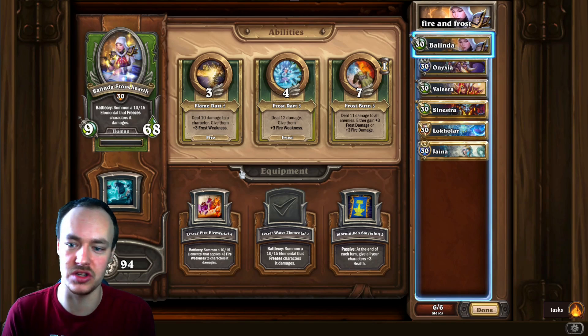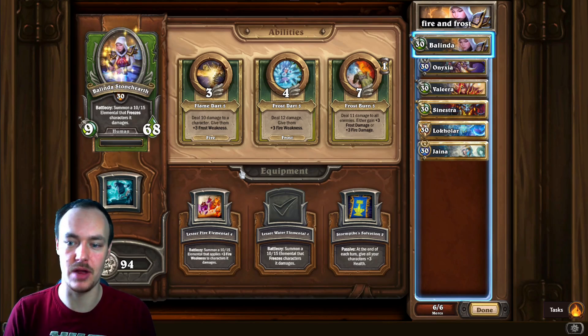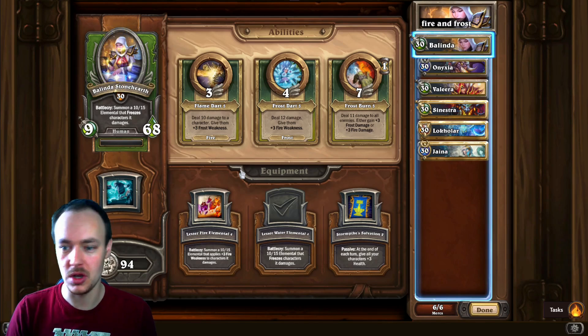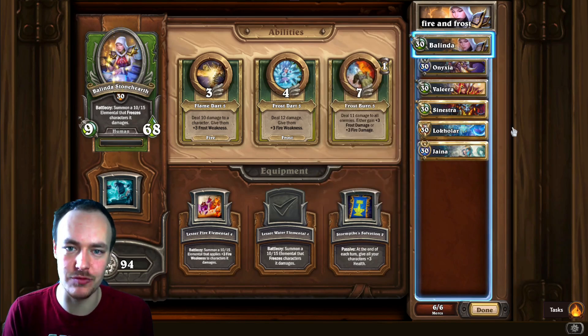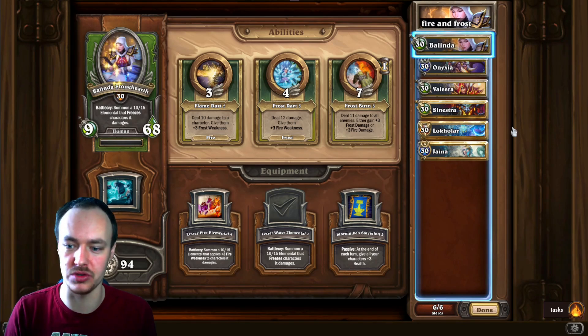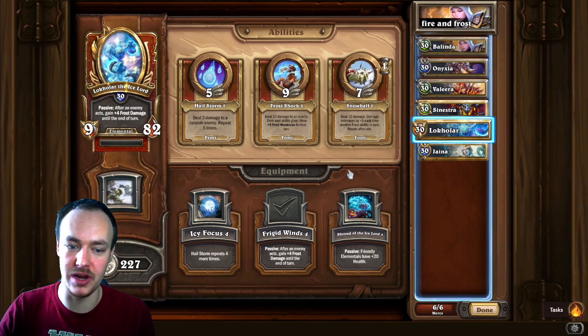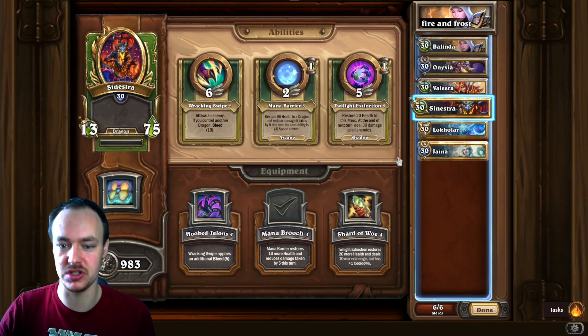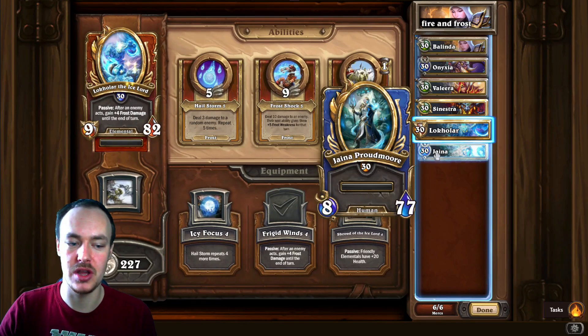The good thing about this comp is that once your units start to die off — especially against a LocalR opponent — if you kill something on turn one or turn two, they're going to bring out LocalR, you're going to be stealthed, and they'll wipe your board. That's fine, because bringing out Sinestra, LocalR, and Jaina all at the same time is really more of a benefit. You can queue up Jaina with frost damage, use LocalR to frost shock something to make it really weak the following turn, and queue up Sinestra's Twilight Extinction.